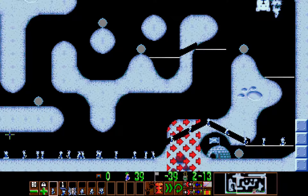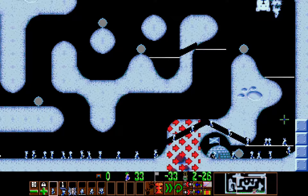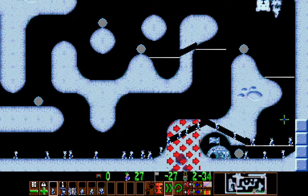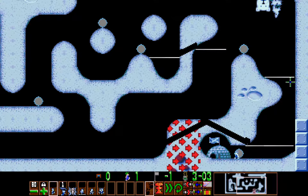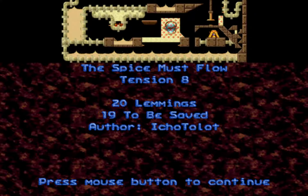So here I ended up with a glider left over. And as H.O. has mentioned to me, there are other variations of the solutions — some of them are a lot easier than the way I did mine. In particular, this part right here was pretty tight with the way I had the lemmings so close to each other. Alrighty, next one. Tension 8, The Spice Must Flow.